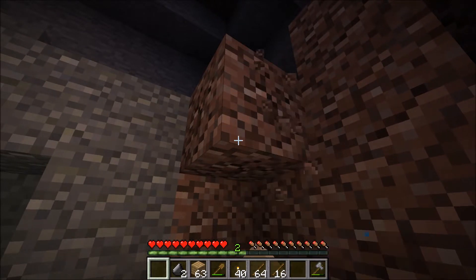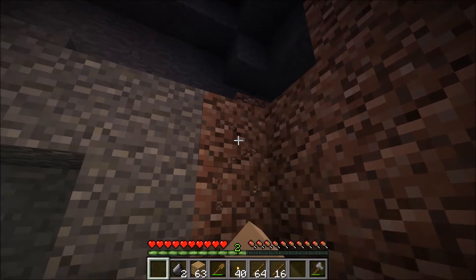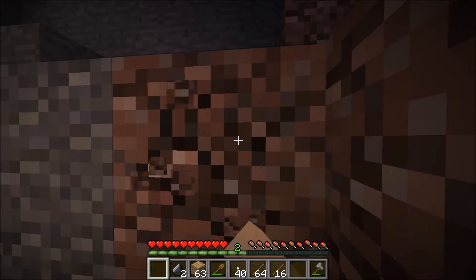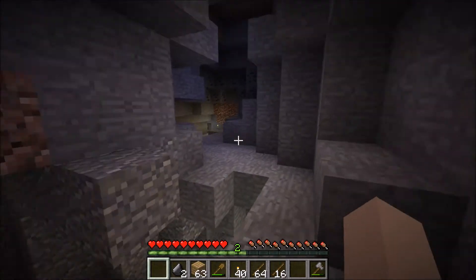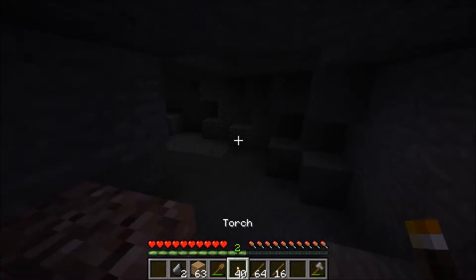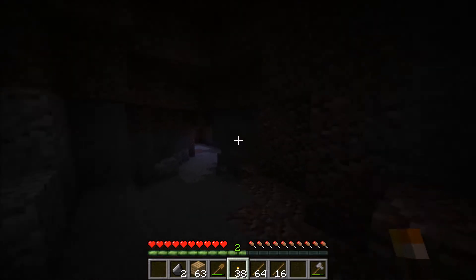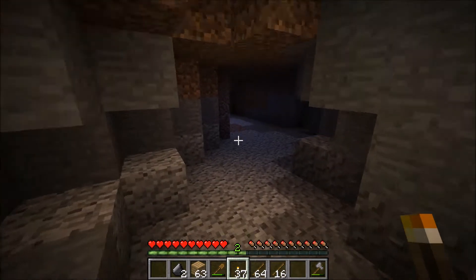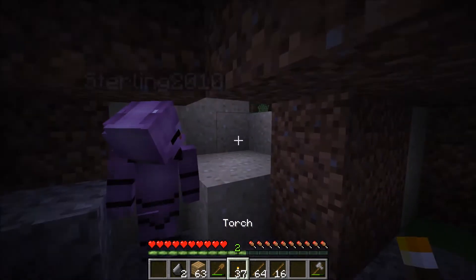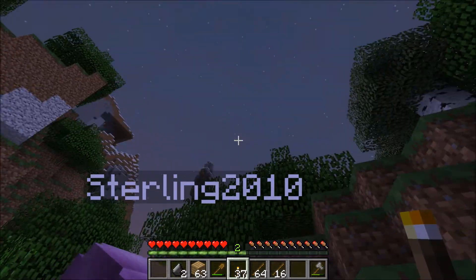Sterling, wait for me. Sterling, where are you going? Sterling, there's another place down here. Sterling, this place looks more diamond-y. Okay, peaceful. Oh no, I have zero torches. Why is there always dead ends? This is a bad place. Sterling, we need some planks and shelves.